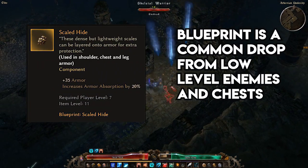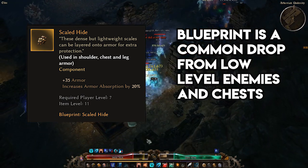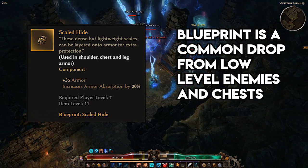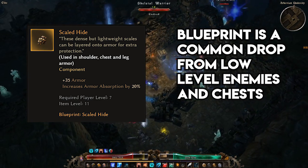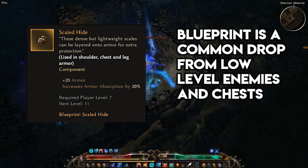Scaled Hide increases your armor absorption across every piece of gear you have equipped. In layman's terms, this means you get hit for less damage against regular attacks, which is helpful for in-your-face punchy bosses or big groups of run-of-the-mill weenies. I generally only use one Scaled Hide when leveling a character, but most characters can use up to two before capping their armor absorption.